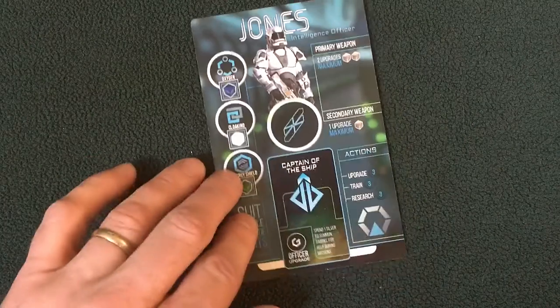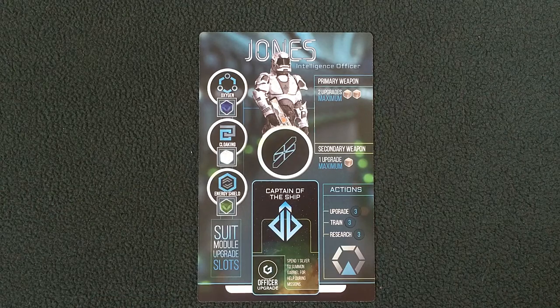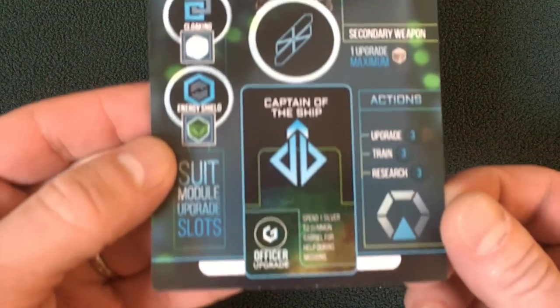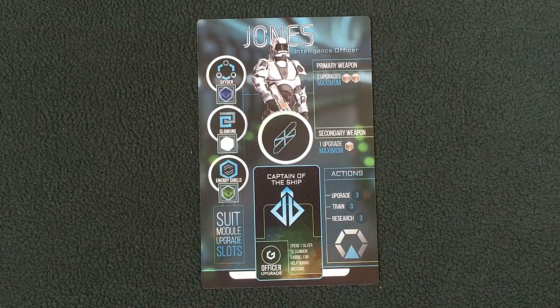Officer Jones is the captain of the ship, as indicated by this emblem here. As captain, the Jones player can spend one silver to summon Gabriel for help during missions. When the officer players are on the mission map, officer Jones at any time can spend one silver to summon Gabriel, and the actions Gabriel can help with are shown in the web app.